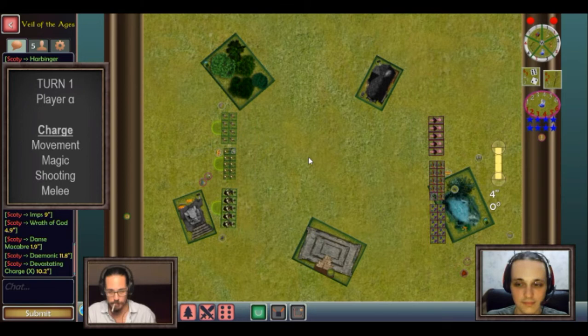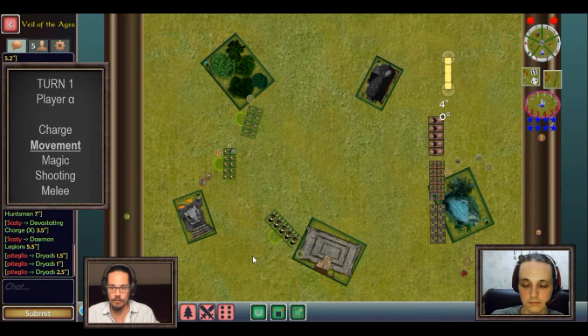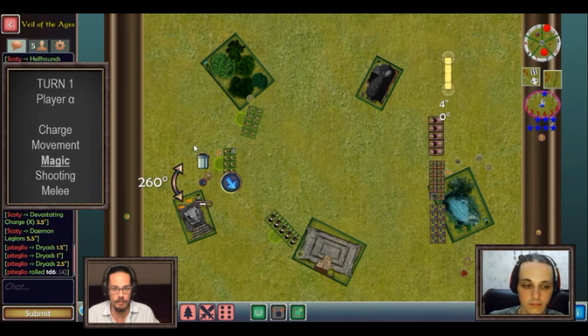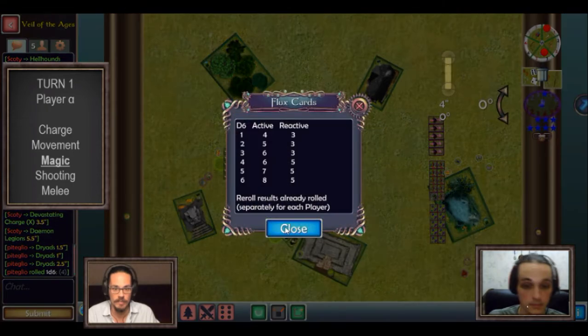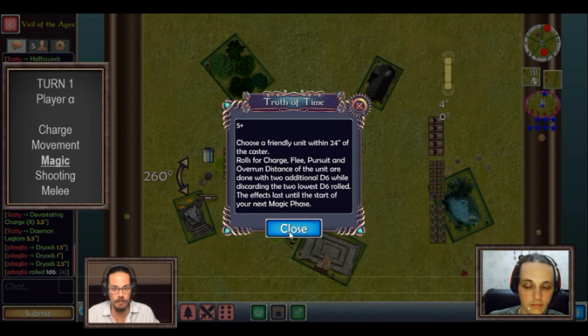Turn one, player alpha — Sylvan Elves. In the charge phase, no charge because we're still too far away. In the movement phase, I move the wild huntsmen behind the hill to give them line of sight on most of the battlefield while still giving them some cover from shooting. Then I move the dryads up. In the magic phase, I roll a four, so I get six power dice and five dispel dice. My two spells are healing waters, which gives Aegis to a friendly unit within 12 inches, and truth of time, which gives maximized roll to a friendly unit within 24 inches for charge, flee, pursuit, and overrun.